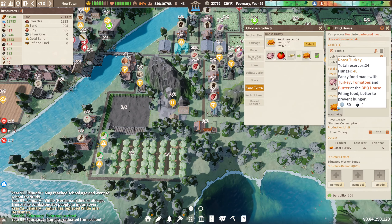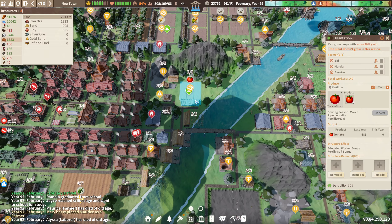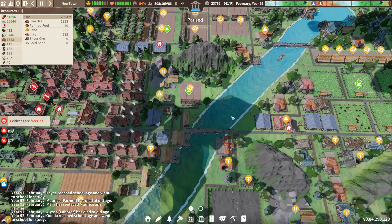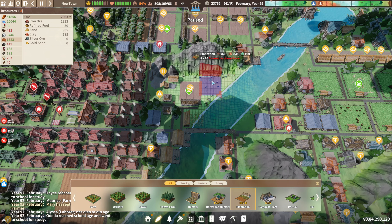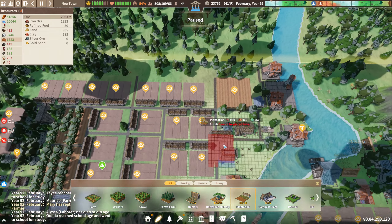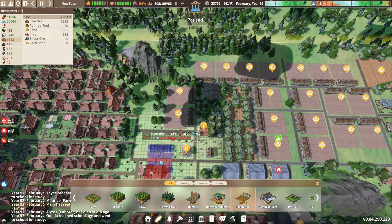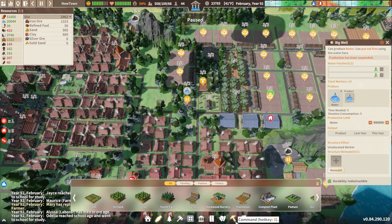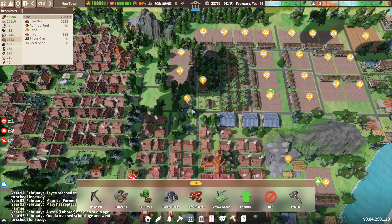What are you waiting for? Tomatoes, probably. I think we might want to build another plantation over here. I don't think it'll fit. Maybe we can build it up here. We did kind of max out this area. Although, if I get rid of this well, which is paused anyway, maybe I can grow some more tomatoes over here.